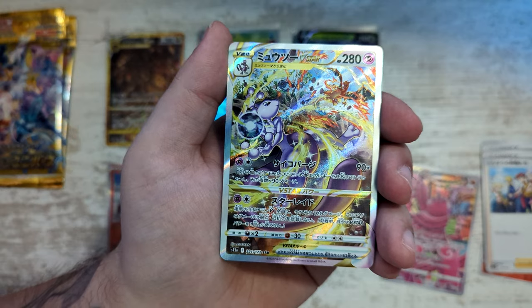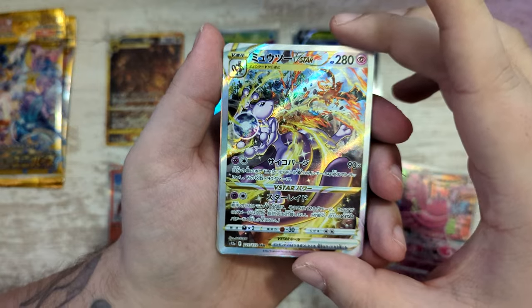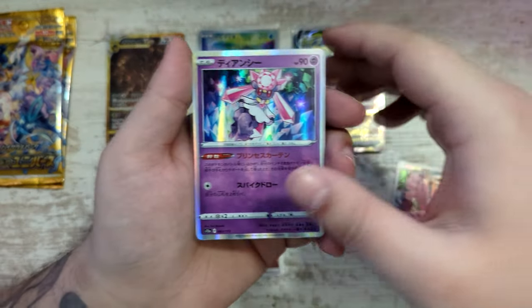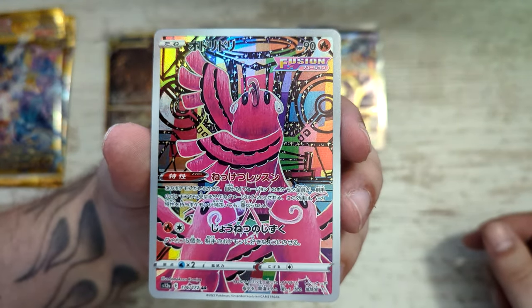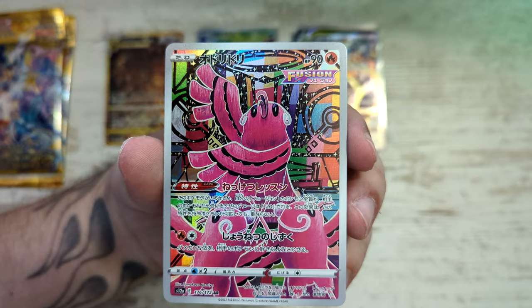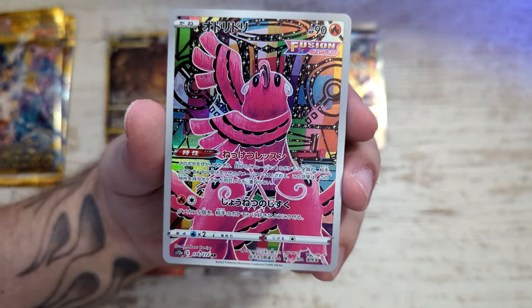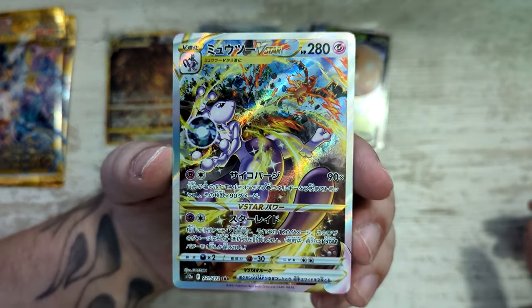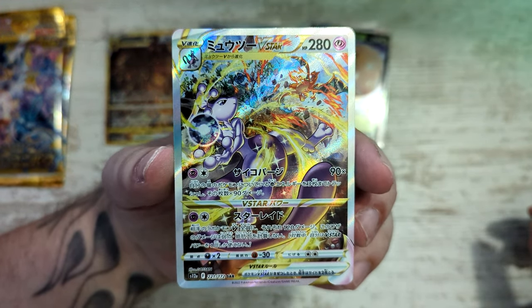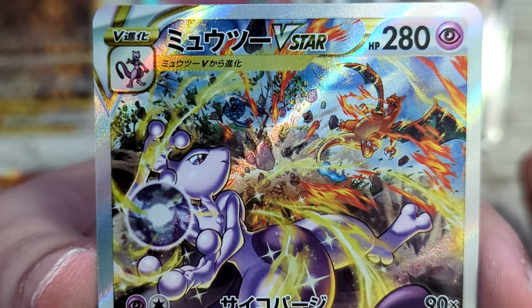And our Secret Art Rare is a Mewtwo V-Star. Yo! This is the one I really wanted to pull. Holy moly. That's really cool. And a Toxicroak. Let's just show off the really cool illustration. I actually kind of like this, dude, I have to be honest. Really like the background as well — really colorful. That's kind of nice. Mewtwo looks like it's charging up a Kamehameha from Dragon Ball Z, but I think it might just be the Shadow Ball.